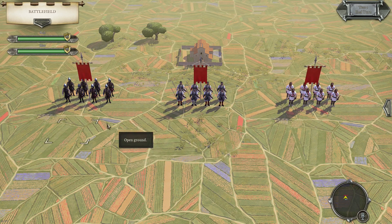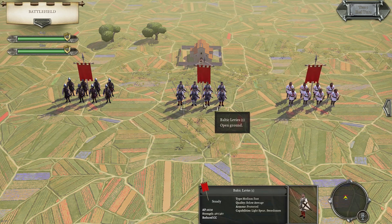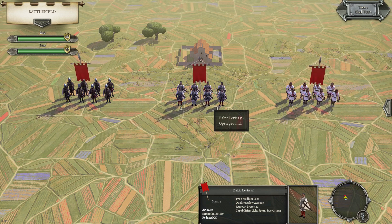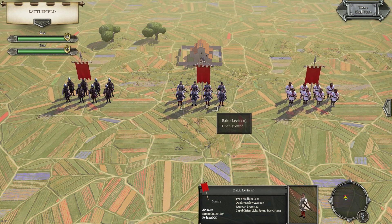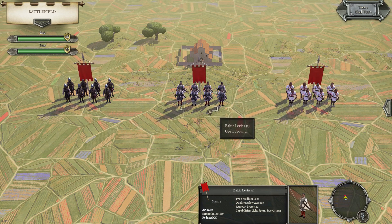A quick overview: the Brigands are full swordsmen, which is their advantage, but they're very weak on impact because they don't have light spear. The Baltic Levees are full swordsmen as well, but they are below average quality — which is one of the reasons, if you've been following my videos, I put this unit at number one on my top 10 worst units list. Bunny got a little bit upset with that, and we had some discussions about medium foot on Discord.